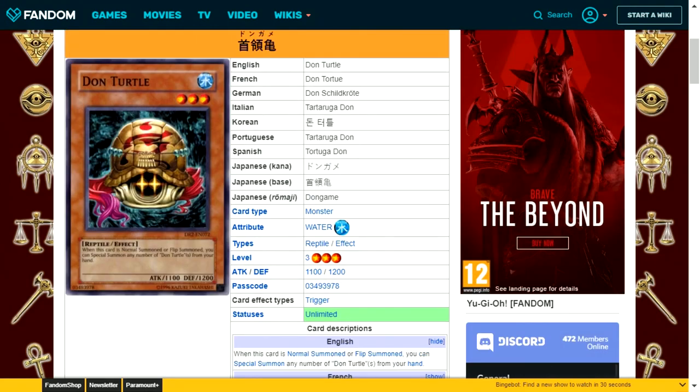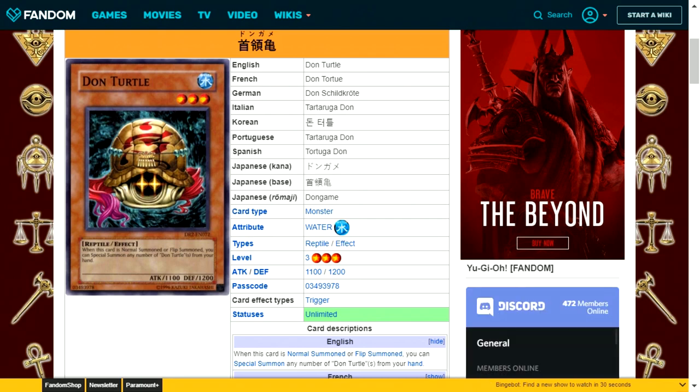Don Turtle is a water attribute reptile type level 3 with 1100 attack and 1200 defense. When normal or flip summoned, you can special summon any number of Don Turtles from your hand. If set up correctly, you can have three level 3 monsters on the field to go for a rank 3 Xyz like Shark Caesar. However, it requires drawing multiples, and there are other monsters that can accomplish this more simply, so I don't see it as workable.